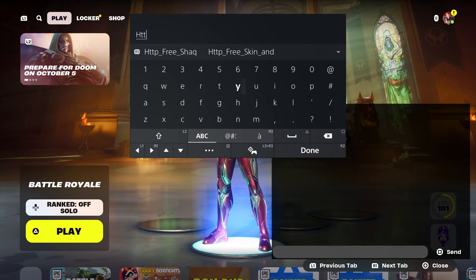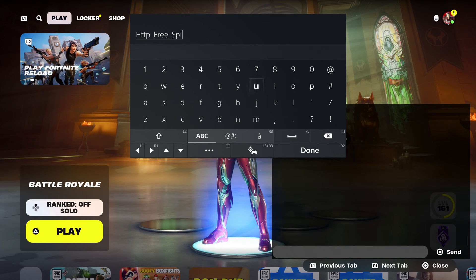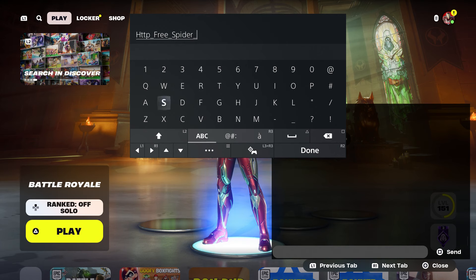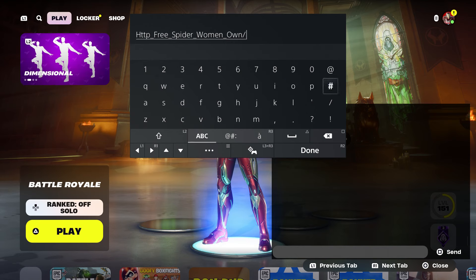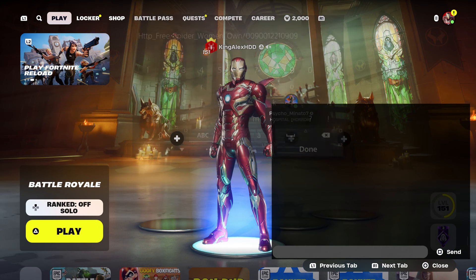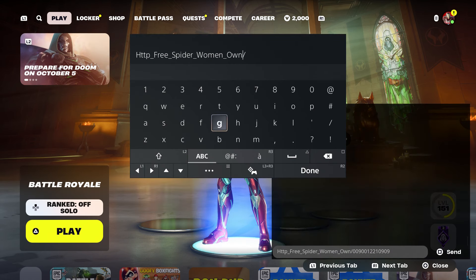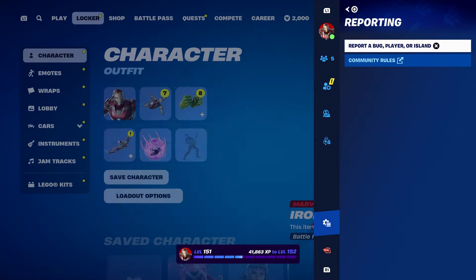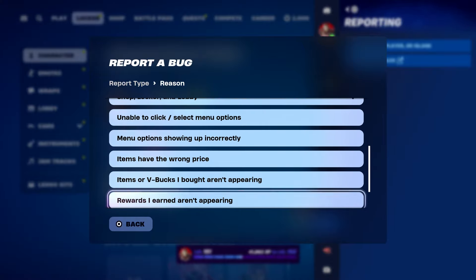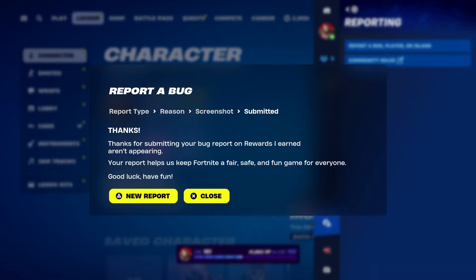You're going to enter the code for the Spider-Woman, which is going to be: http underscore type in free, underscore spider, underscore woman, underscore own, dash zero zero nine zero zero one two two one zero nine zero nine. They're giving it out to three thousand people. Once you send it, come back over here, take it out, press done, back out, hover to the locker, press the pause menu, go to report a bug, go to where it says shop locker lobby, then where it says reward iron appearance. This is a reward skin — click continue, accept, and close.